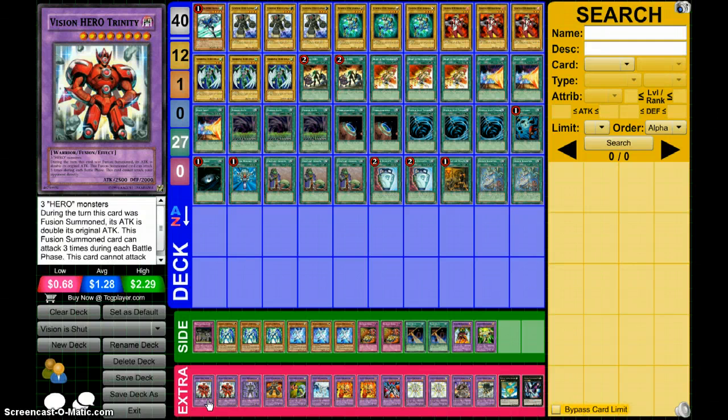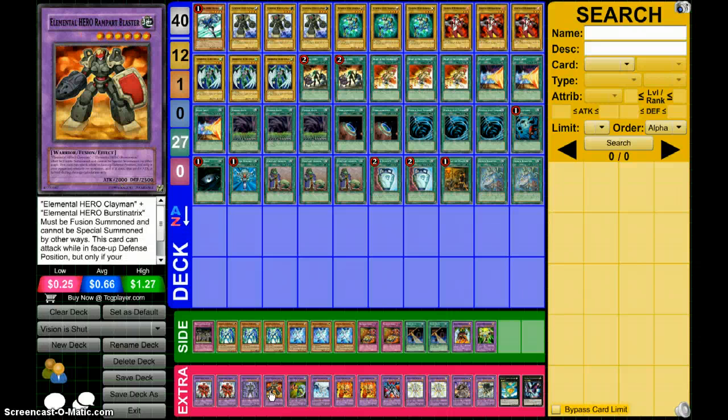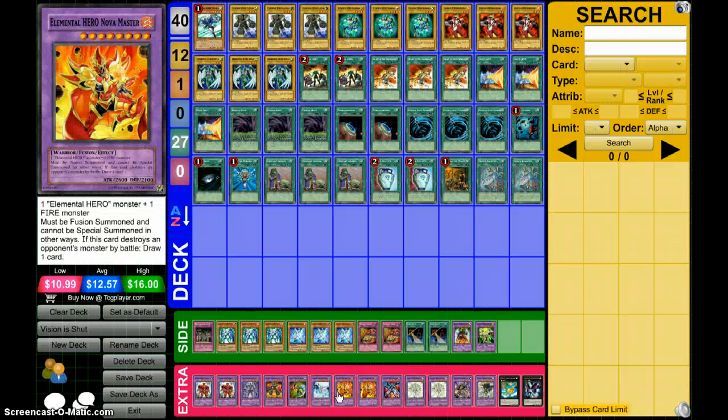Onto the extra deck: we run two Trinity just in case one gets Bottomless'd. Absolute Zero — you can't really make him in this deck without Monster Reborning something your opponent controls or taking control of it somehow, but I just slotted him in for that possibility. Maybe if you modify this deck around water monsters you can use him, because you can Super Poly and all that. There's also Adoration, I believe it's called — I don't really care what its effect is, it can be made with two of any hero and has 2800 attack, so it's not bad.